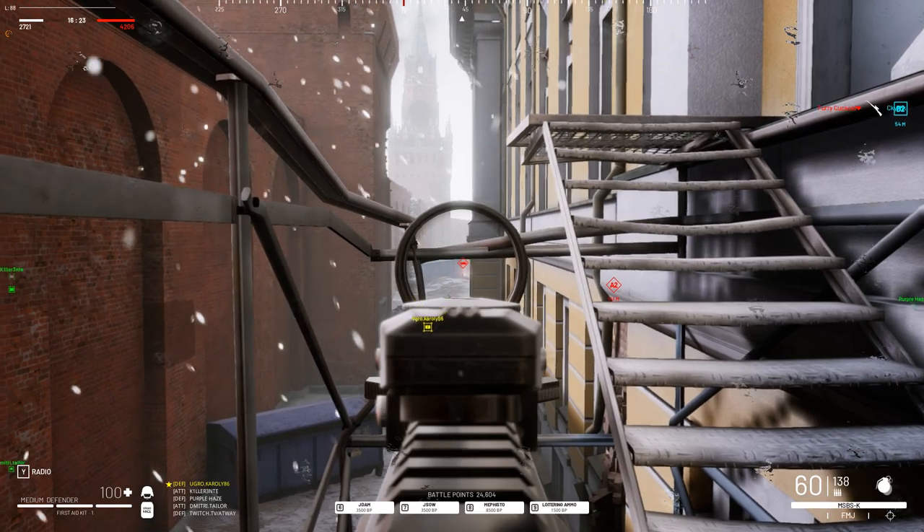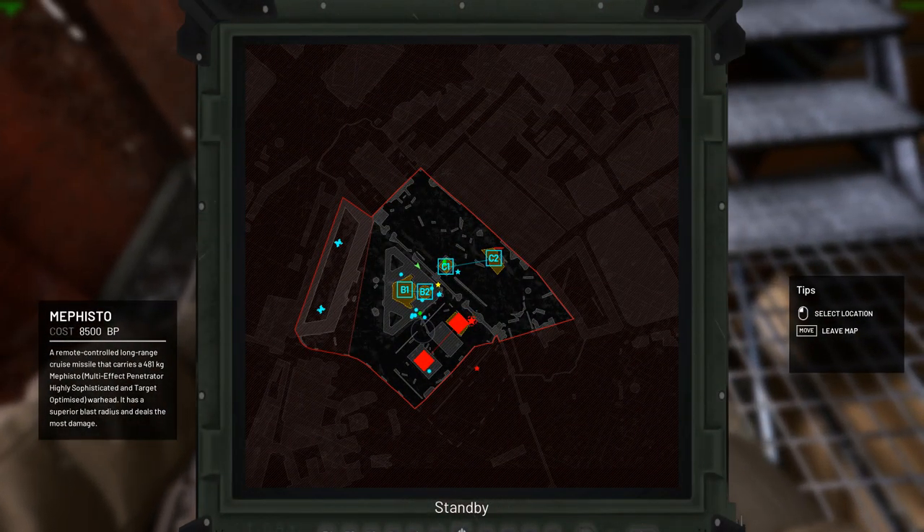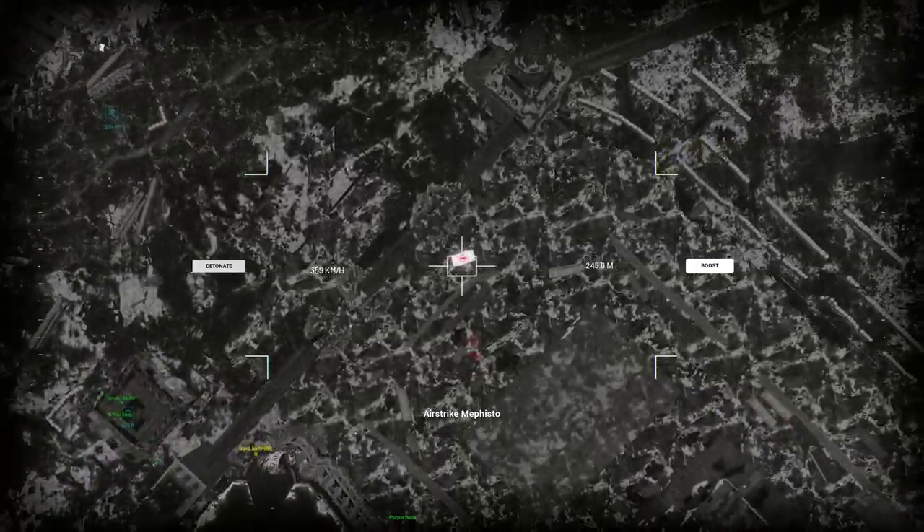Airstrike is a guided missile — a very expensive but very effective way to get rid of an enemy armored vehicle or infantry group. The missile can be adjusted within a small range with the mouse.